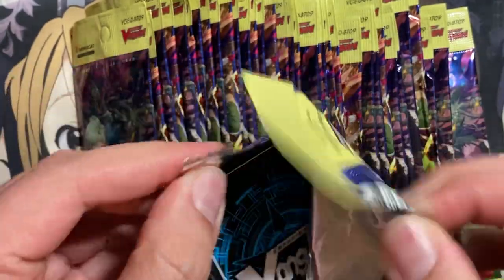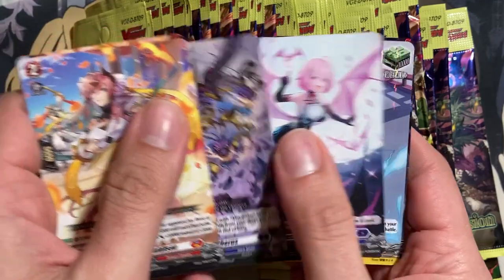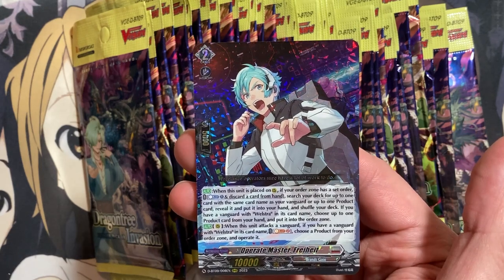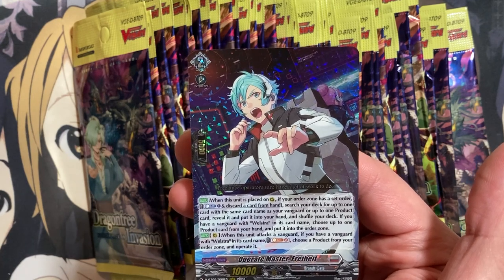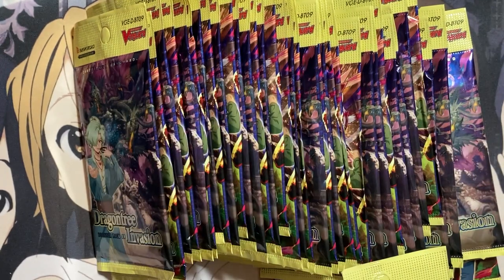Next pack. We have another Temurahime and Operate Master Freyhet. With this one, I see Welstra in the name — so if you have a Vanguard with Welstra, its card name, it's Soul Blast 2: choose a product from your aura zone and operate it. So it's an Operate card and I believe it's also a Searcher, so it can be an additional Searcher for some other decks as well. Looks like I'm getting some new triple rares at least from all of these.